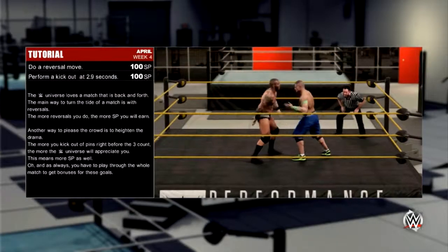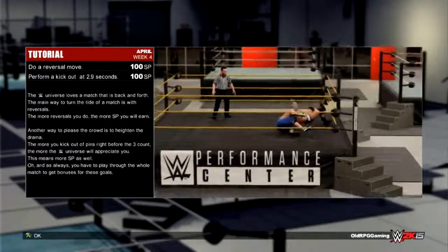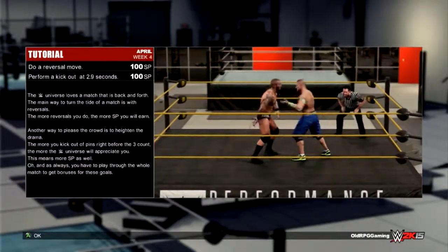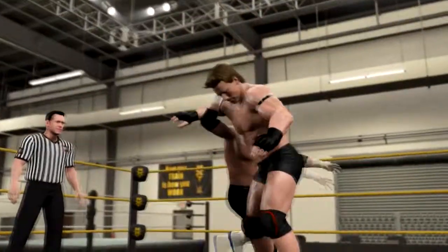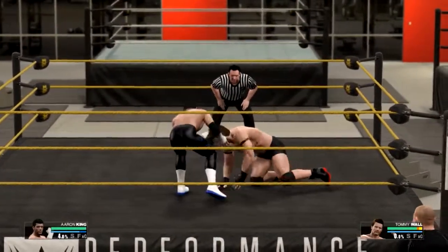The WWE Universe loves a match that is back and forth. The main way to turn the tide of any match is with reversals. We also need to perform a kick out at 2.9 seconds — that's going to be difficult. Our opponent looks like a blonde-haired wrestler type.